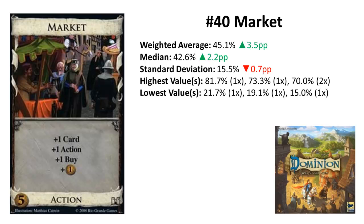Rank 40: Market from the base set. Market is one rank higher and 3.5 percentage points better than last time. Market has only 2 votes above 70% and only 2 votes below 20%. In the unweighted ranking it would be one rank lower.